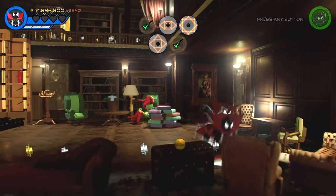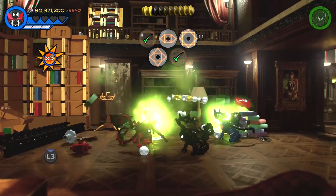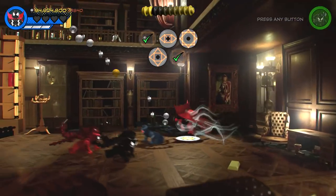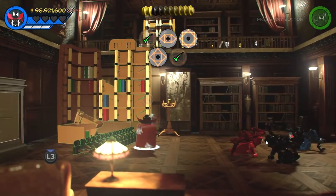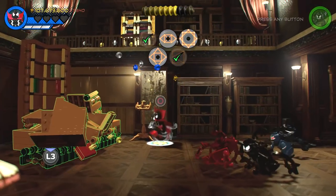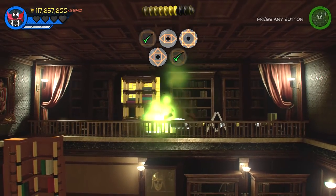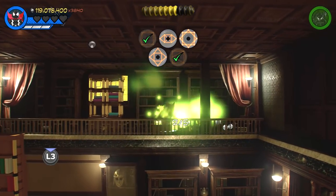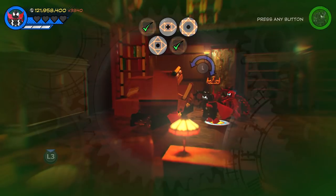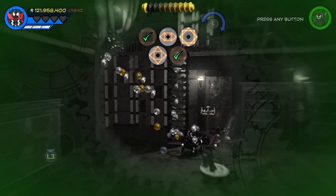Let's go through here — got to be some stuff in here. This is a time manipulation room, I'm certain of this. Definitely something to do with time manipulation in here. We'll destroy everything in sight. Time manipulation — here you go. That got me some studs. Two out of five — cool. We need to rewind time again. There you go — very nice.